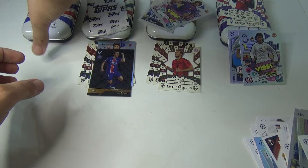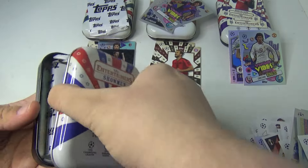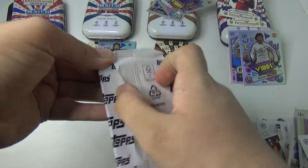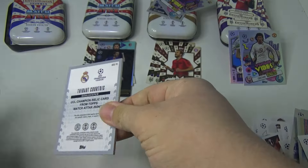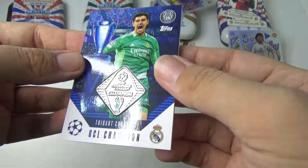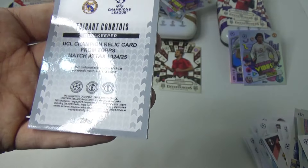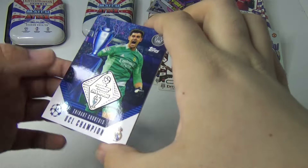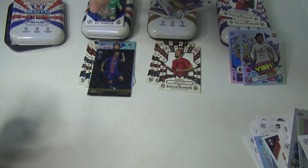Should we leave it to the end? We'll quickly see what we're getting here — or I might open it anyway. Yeah, we'll quickly open it, not leave the suspense any longer. Oh, very nice card — that is Thibaut Courtois. Relic! So we've opened twelve tins and we've got two relics. That's not too bad.